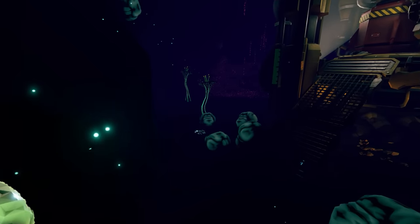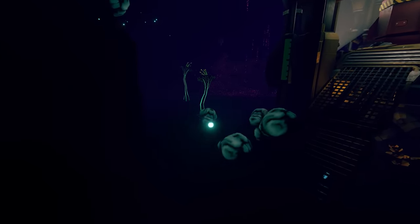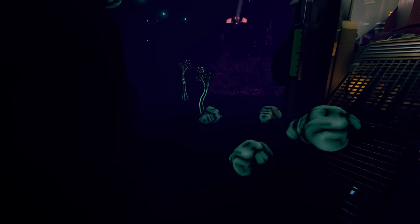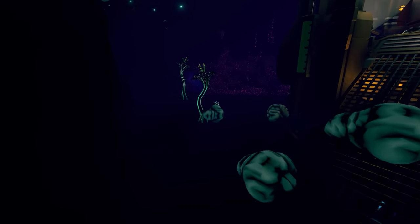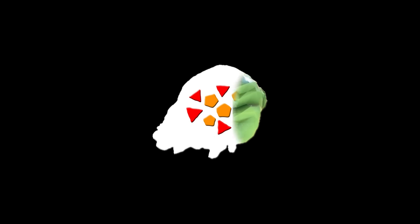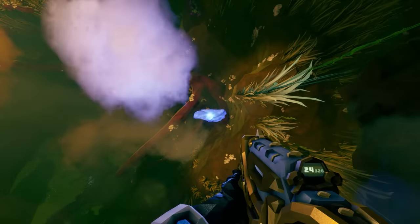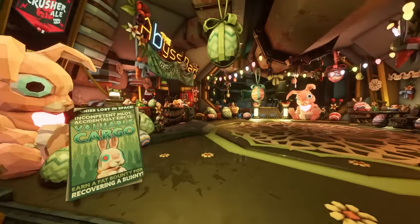Named by previous DRG employees, the Loot Bug is a gentle grub that prefers to eat nitra and gold over anything else, slowly traveling around the cave and grabbing up anything it can. This diet comes in pretty handy, as most hostile creatures don't really want to bite into a grub filled with rocks. So if you find yourself in a situation with a lot of hostile creatures, just start stuffing rocks down your mouth — eat a ton of rocks and they'll probably run away. It's kind of weird though.